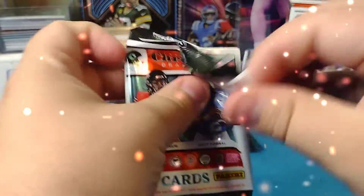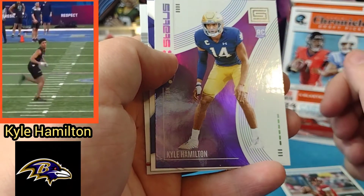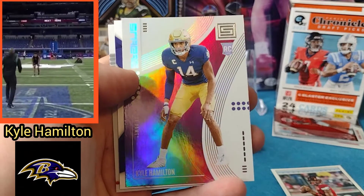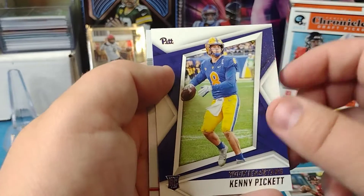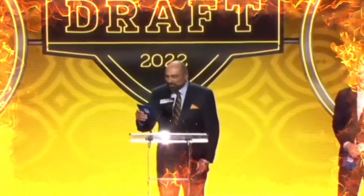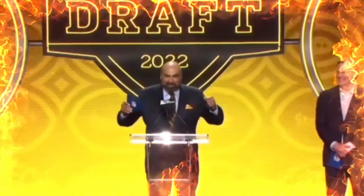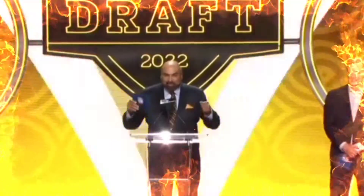I'm hoping to hit that auto. We got Lamar Jackson, Kyle Hamilton — this is a guy to look out for, a safety drafted to the Ravens in round one, 14th overall pick, out of Notre Dame. Kenny Pickett, one of the main guys I was looking for. This is the Rookies and Stars, the 20th pick in the 2022 NFL Draft — going to the Pittsburgh Steelers. Kenny Pickett!